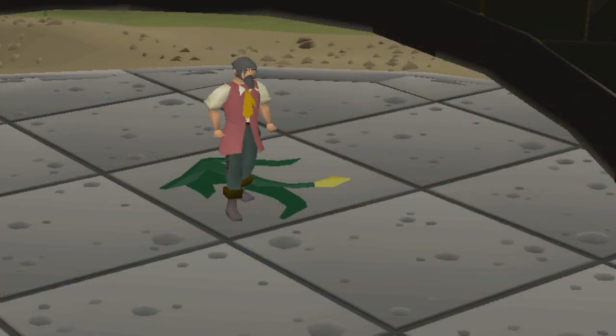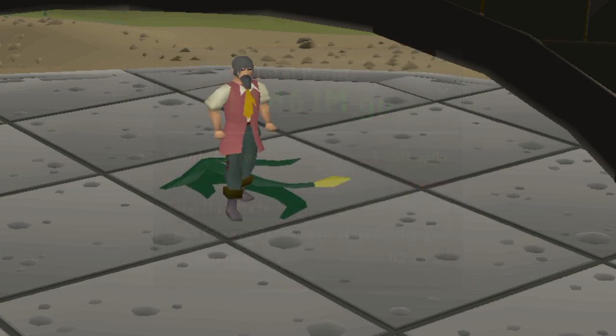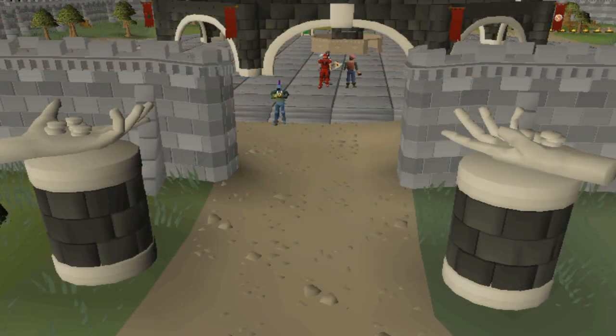That is going to wrap up our flipping for this video. In this session alone, I made 12.4 million GP in a little bit over two hours, averaging about 5.2 mil an hour - which honestly is pretty good considering we spent a lot of time on those Elysians and held through that crazy price swing.